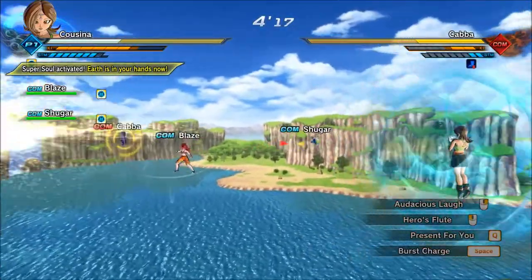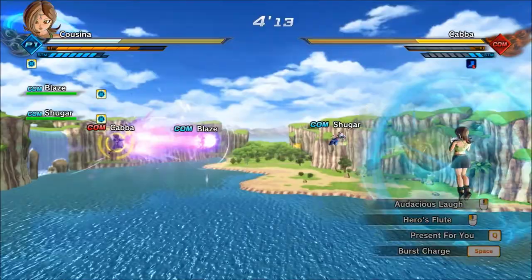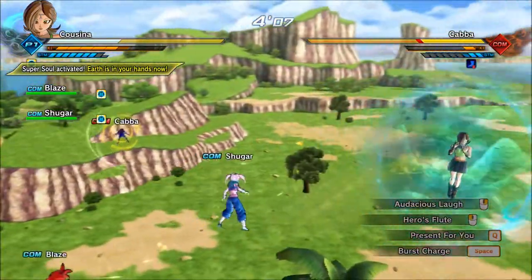With the 'Earth is in Your Hands' super soul equipped, you can use Hero's Flute, which is a Miscellaneous super, and it will protect you with a barrier. At the same time, it will heal your allies, albeit rather slowly.